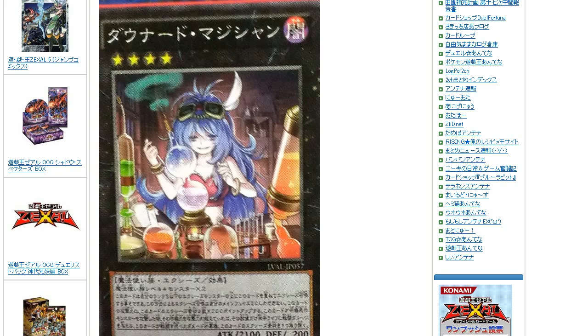This card is called Downed Magician, and it is a Rank 4 requiring Level 4 Spellcaster monsters. You can also XYZ Summon this card by using a Rank 3 or lower XYZ monster you control as the XYZ material, and XYZ materials attached to that monster also become XYZ material on this card. You cannot XYZ Summon using this method during Main Phase 2. This card gains 200 ATK for each XYZ material attached to it. If this card attacks a defense position monster, I'm pretty sure it deals piercing damage.